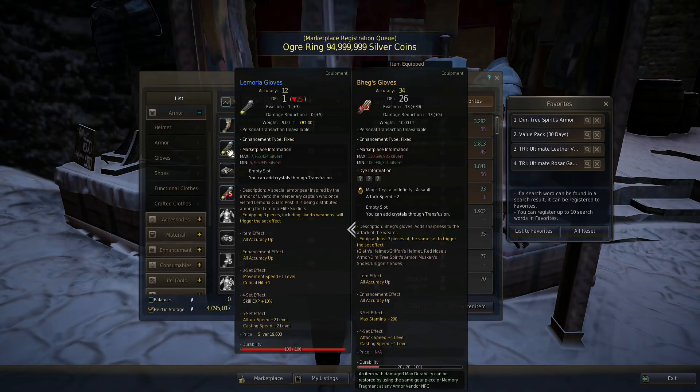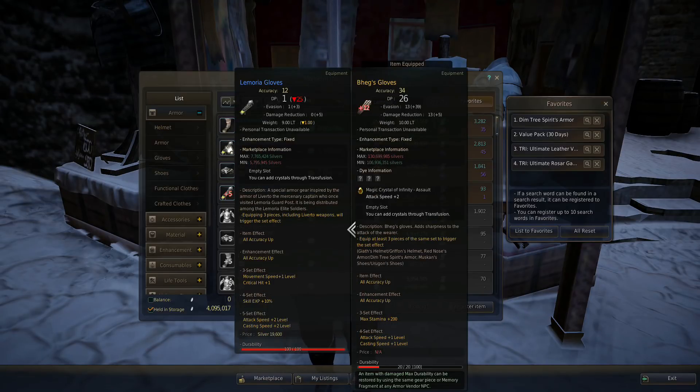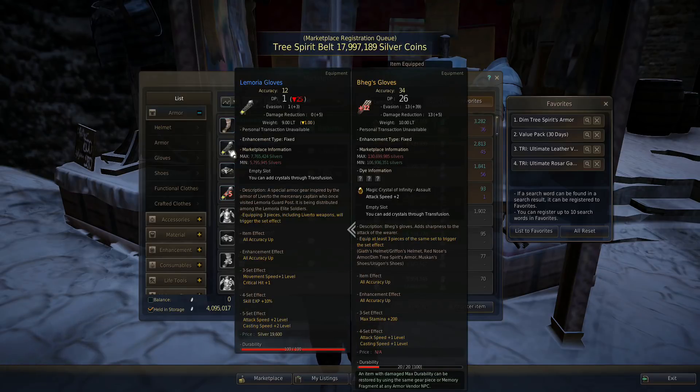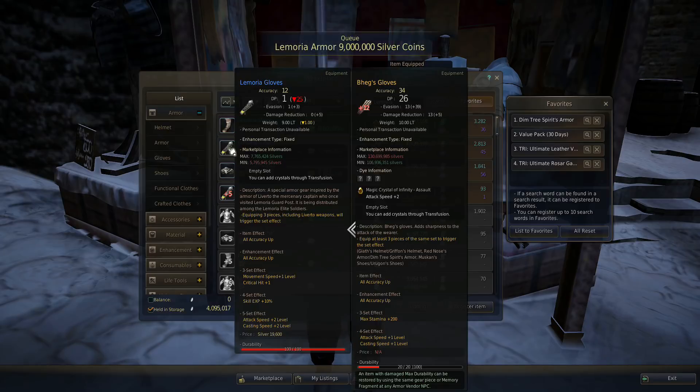Here's the big downfall of this set: it only has one socket, and that kind of sucks. So the only things you'd really want from this set are the accuracy from the gloves and maybe the evasion from the boots — but the boots are kind of iffy. If you can't get your hands on some Begs gloves, these gloves right here are definitely worth it. You can get like a three-piece Heave set or something like that.